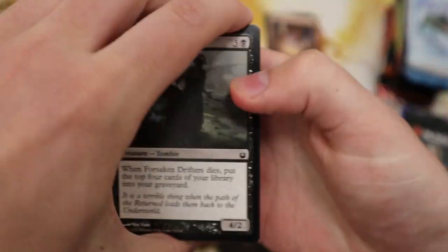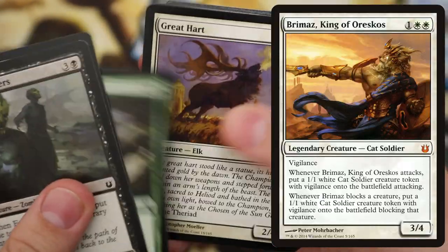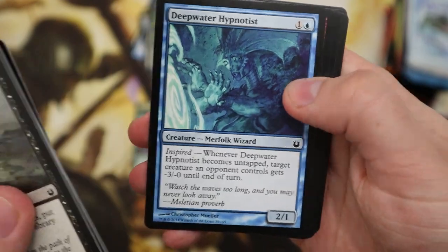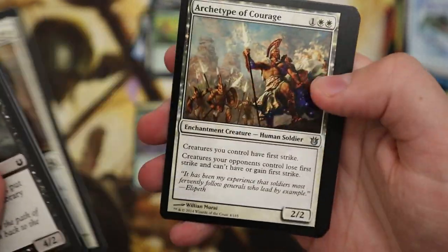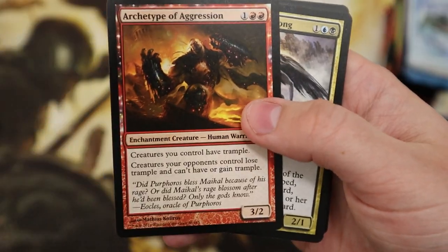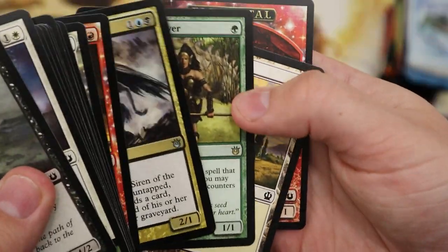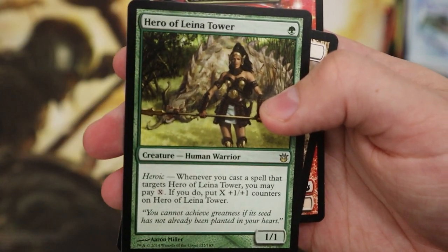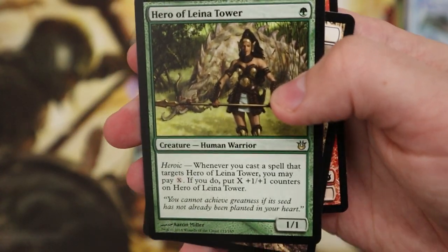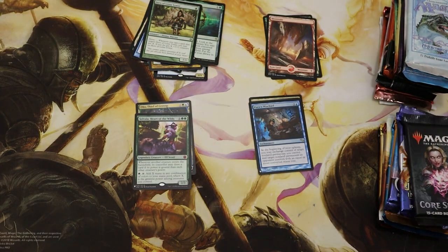Next we've got Born of the Gods — not an amazing set but it has got a Brimaz which is I think the most valuable card of the set. So let's hope we get that. Archetype of Aggression — oh pretty nice! There we go, that's the rare. Hero of Iroas Tower — not worth a lot. Into the pile.